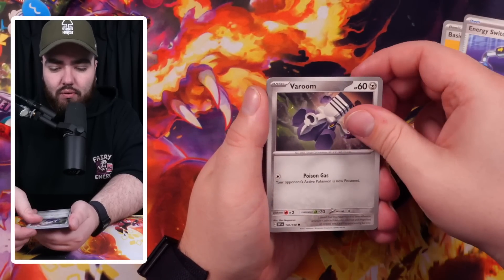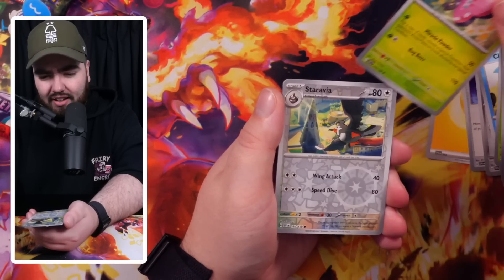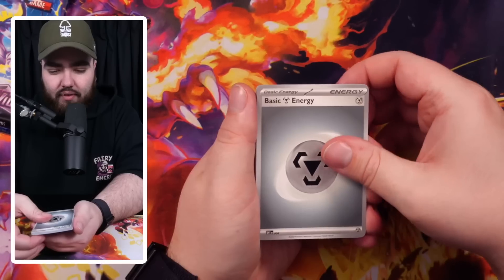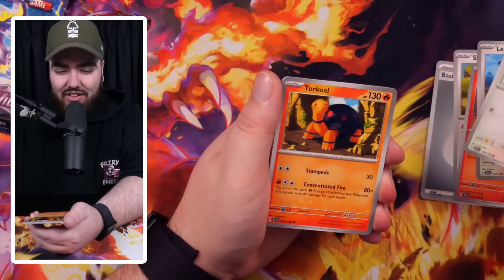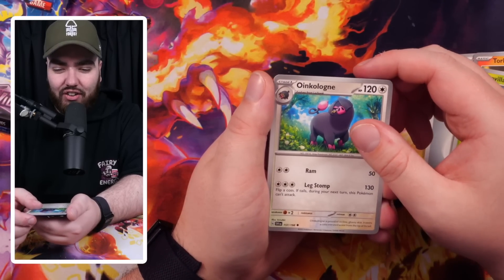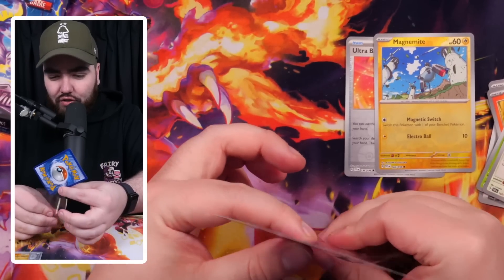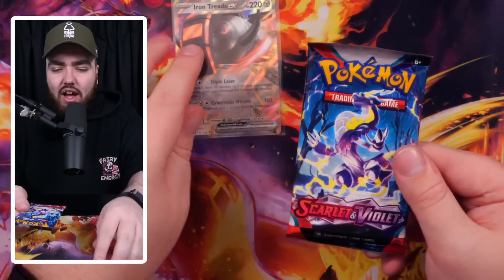Lightning Energy, Energy Switch. We've got Clauncher again, Skiddo, Floragato looking gorgeous, Greedent, Vivillon, Staravia reverse holo, and a reverse holo Drowzee - super cute. The final card is a Pormot holo. Next pack - Metal Energy, Squawkabilly, Charcadet, Lechonk, Torkoal, Scovillain, Oinkcologne, Ultra Ball reverse, a Magneton reverse - back in the game! And then we have an Iron Treads EX - let's go! Which is a version of Donphan, the future version. Last pack of this second build and battle kit - we have Squawkabilly, Charcadet, Lechonk, Dachsbun, Torkoal, Scovillain, Shroomish, Meowscarda, and then we have a Cyclizar!